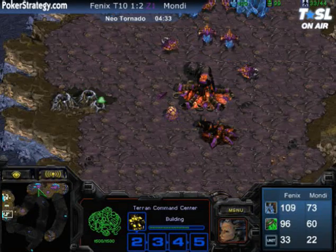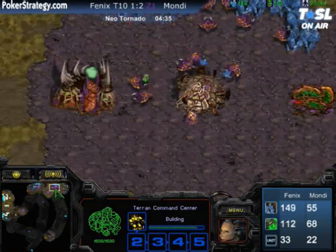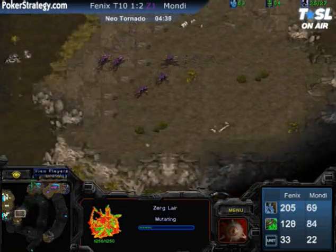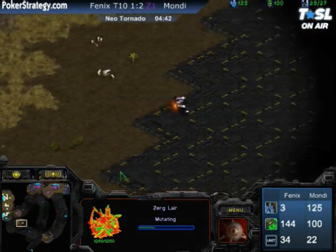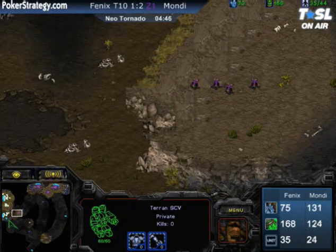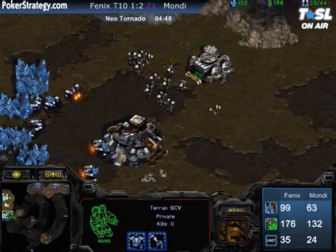We're watching two Titans clash right here in the round of eight. Remember that the winner of this match gets $1,000. Right now Mondragon is up 2-1. He's been in this situation before in his World Cyber Games and Euro Cyber Games appearances where there is a lot of money on the line and he needs to perform incredibly well.